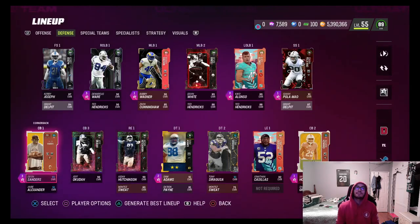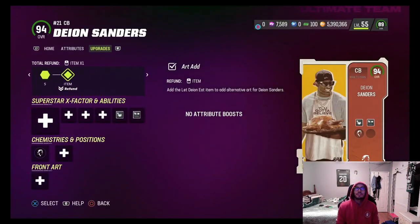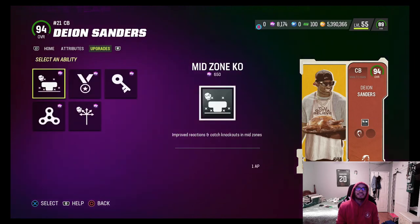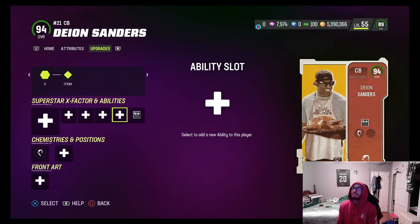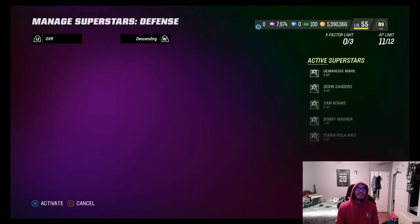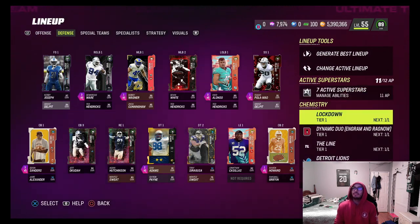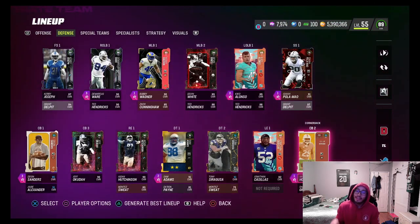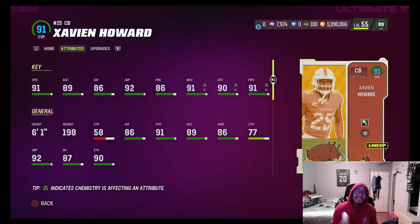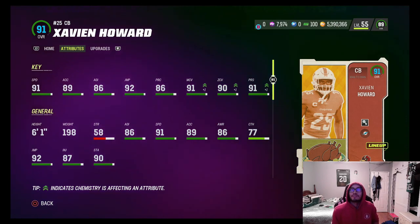We added some abilities on him: Deep Out Zone KO, and I had Mid Zone KO but I'm going to refund that and get Pick Artist instead. We're going to activate Pick Artist on Deion Sanders. We also have the other turkey — 90 overall Xavian Howard. He's a 91 overall with 91 speed, 89 acceleration, 86 agility, 92 jumping, 86 play rec, 91 man, 90 zone, and 91 press.